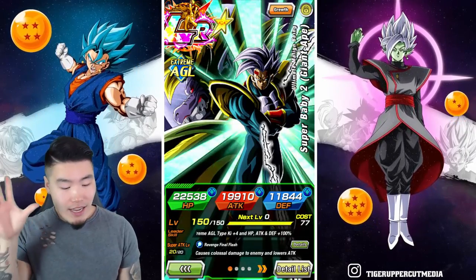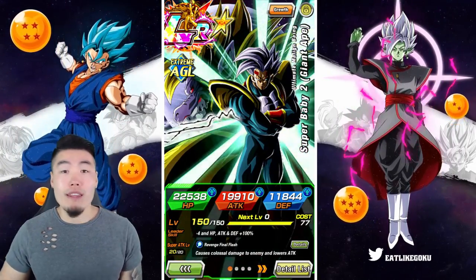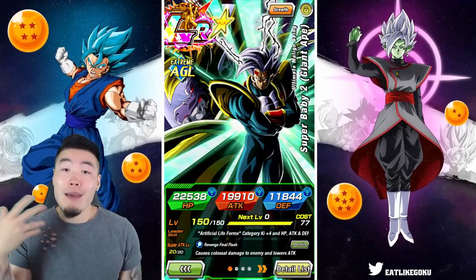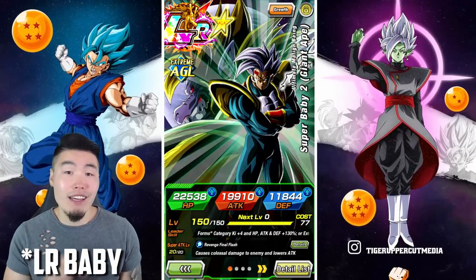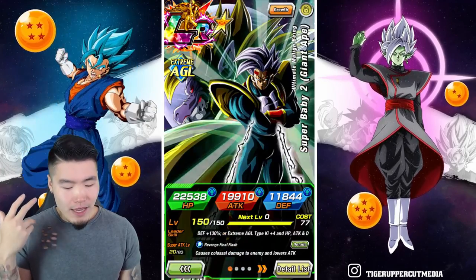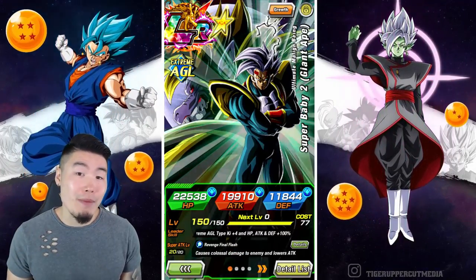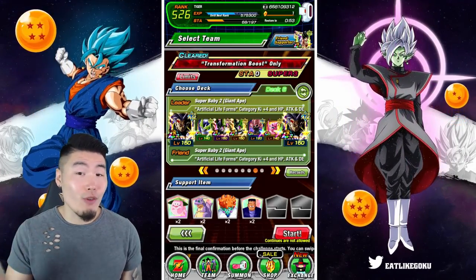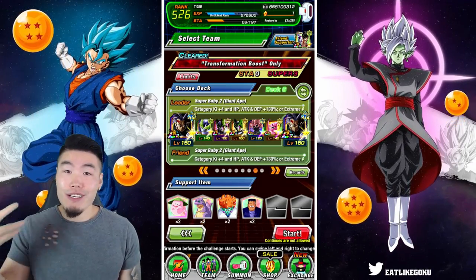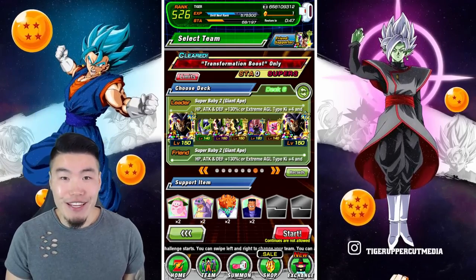I already beat this one a little while ago with a Fizz Broly lead, but recently, as you guys may know, I pulled a dupe for my AGL LR Broly on the LR Android banner. And that got me thinking — how well could a LR Baby led Artificial Lifeforms team do on the Transformation Boost stage? That's why we're here today with this video.